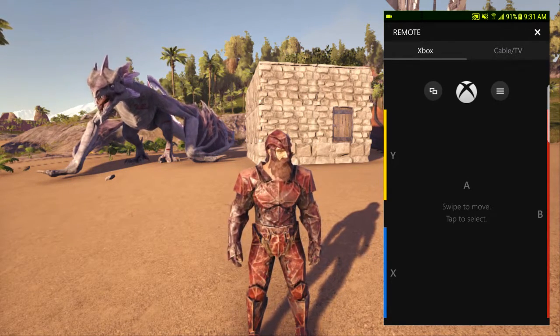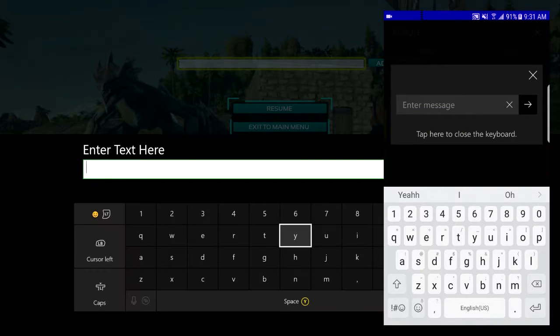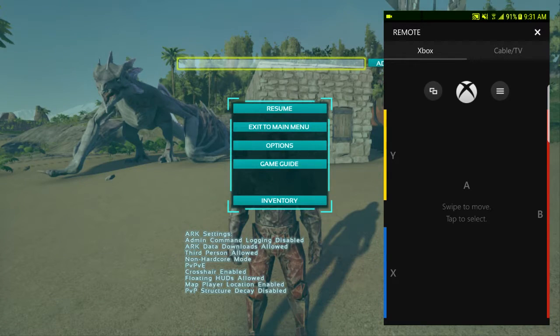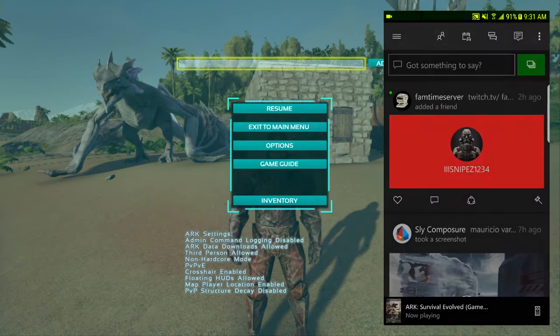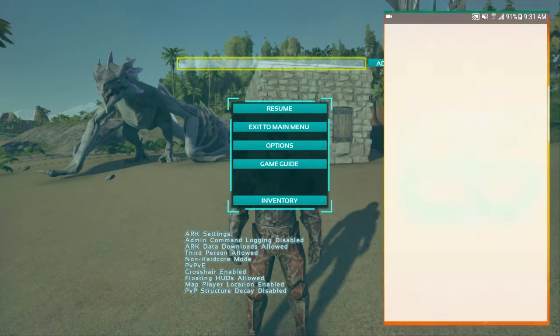It instantly gives me the remotes to control the game. On screen in the game, I'll put the start menu, go up, and press A. The actual keyboard will pop up on the phone as well as on the Xbox, meaning I can easily enter all the commands I want. Now I'll back out of the game and keep it paused.